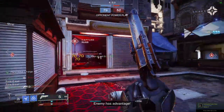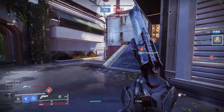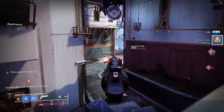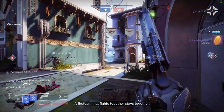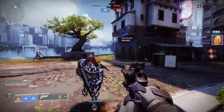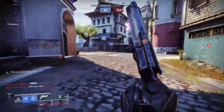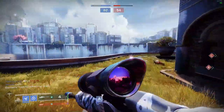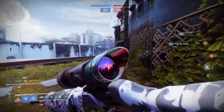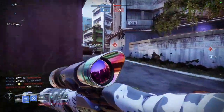In my experience, Hawkmoon pairs well with both sniping and shotgunning. The handling on this weapon is very good, meaning swapping back and forth between it and other weapons is much quicker than something like Ace of Spades. And it doesn't require you to intentionally move around the map like Thorn does in order to benefit from its exotic perk. In my opinion, Hawkmoon is one of, if not the most balanced hand cannon in the entire game — balanced meaning you can use it in almost any situation, on any map, and with any loadout.